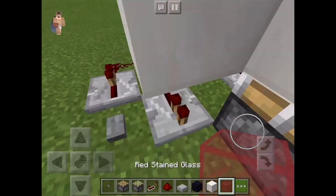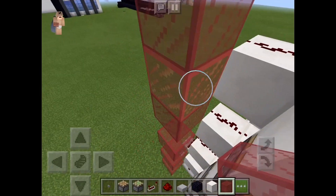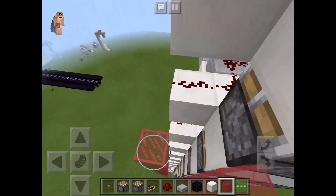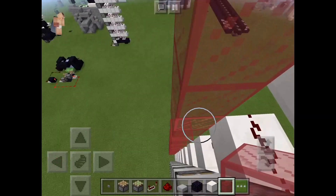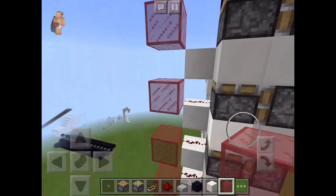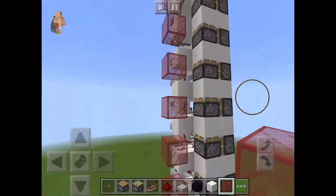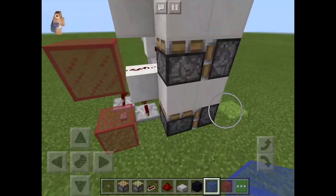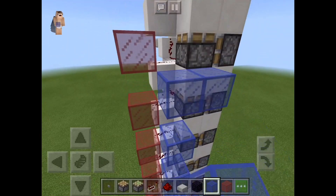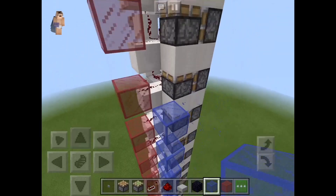Now if we go down to the bottom, we're going to have to put this little checkered glass pattern. There's going to be one block of glass every two blocks, because that is so you do not get pushed out. You can do this all the way to the top. You don't really have to do it on the side — as you can see, it already works. But I'm going to do it on the side because number one, it looks a little cooler, and number two, it helps so that you can move around a little bit and it just looks cool.